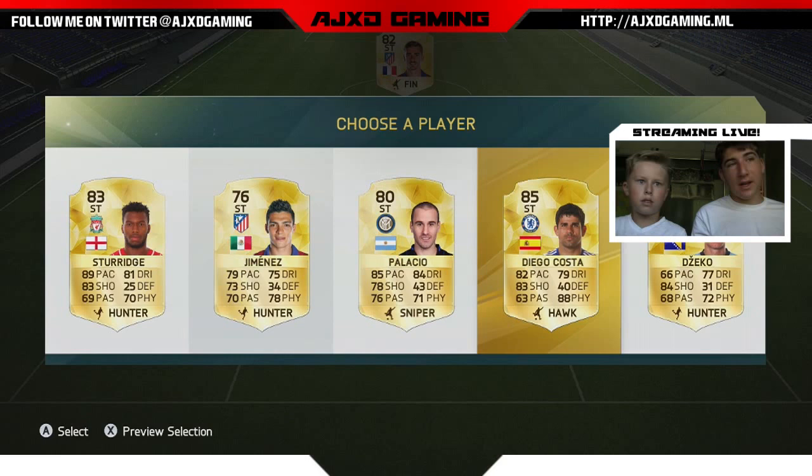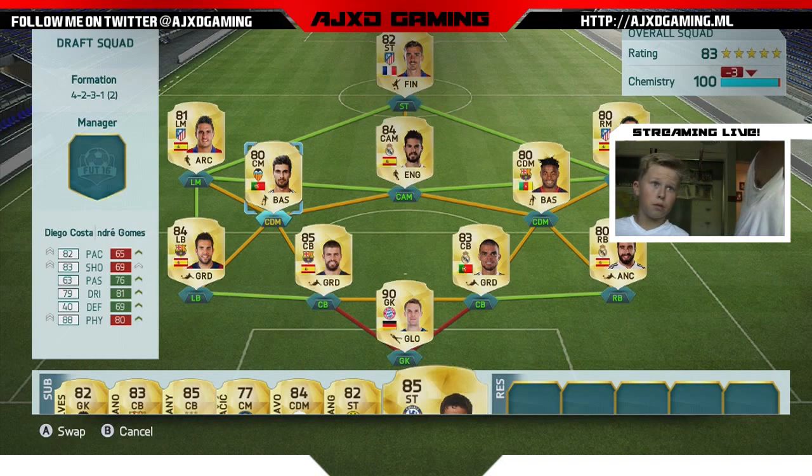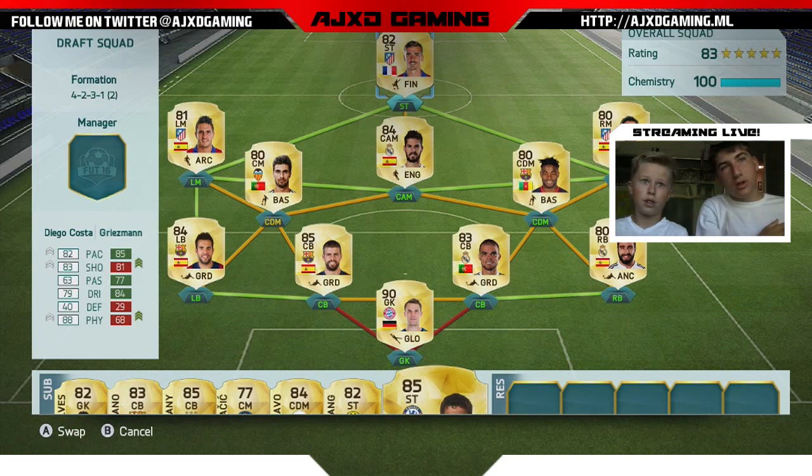We just got a striker. Should we swap him out for Aubameyang? These are all strikers — you have to pick a striker. Okay, we're going to take Diego Costa. See if that improves rating or chemistry if you move him up. Say you put him in for Griezmann — Griezmann has full chemistry all around. But so does he, and he has a higher rating. Why not? That's smart.